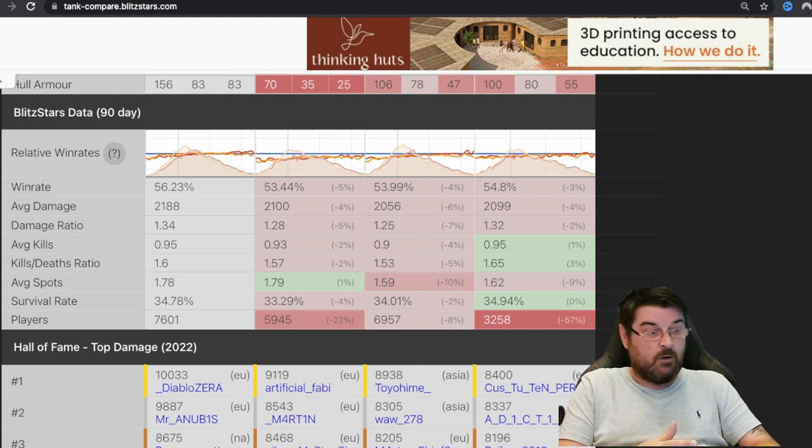If I go back into Tank Compare, you will see that the win rate of the E50M is 56.23% while the win rate of the Leo 1 is 53.44%. You can see that the E50M outshines the Leo 1 in almost every parameter apart from average spots, and more players are playing it. Maybe that's the reason — maybe Wargaming wants to get more people into the Leo 1, or maybe they just want to bring the Leo 1 up to the standard currently enjoyed by the E50M.